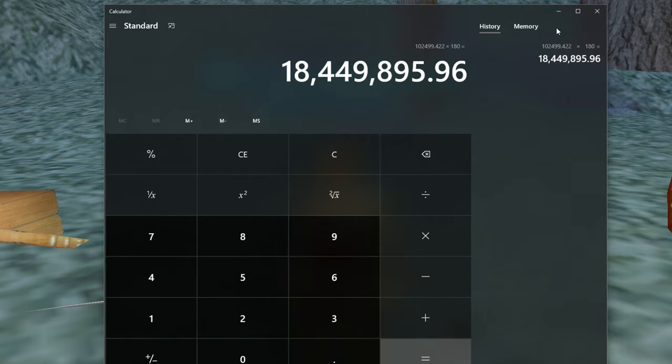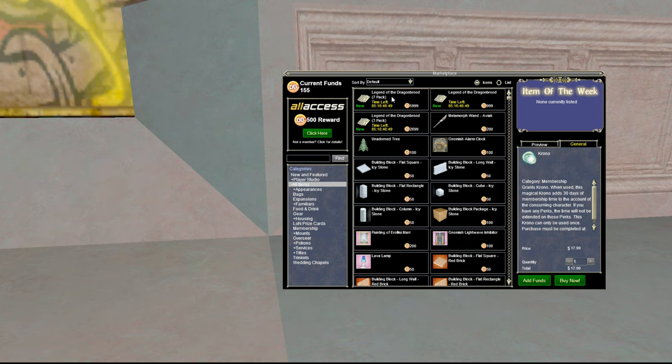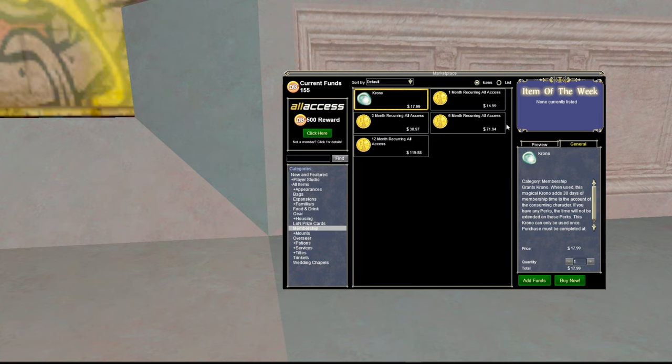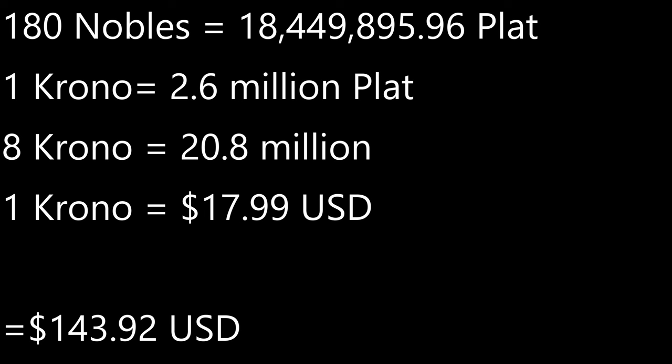That's 18.5 million platinum for the pre-nerf COS if you were to buy it from Marcia. I asked in General how much a chrono goes for, and somebody answered — around 2.6 million on my server. I'm on the Tunare server right now. If I wanted to buy this pre-nerf COS — I actually need one for my other Necromancer on a different account — I would need about 8 chronos to pay for this, though I'm not going to pay this price.